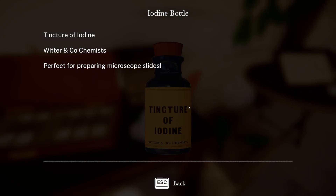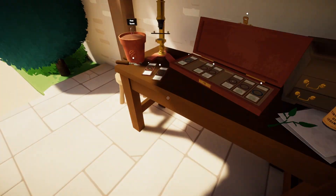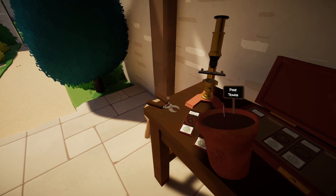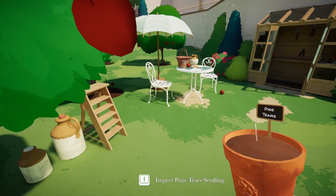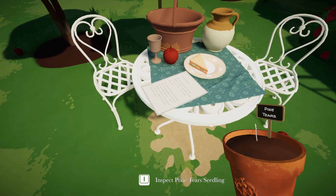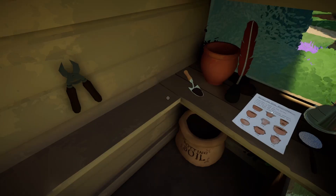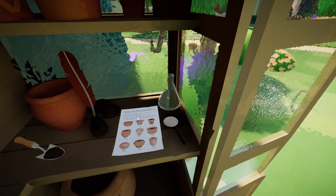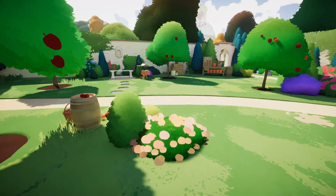So if I have this — tincture of iodine — that's for slides. So it says we need a smidgen of sugar. This is plotting soil. Let's check this one more time.